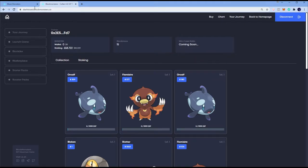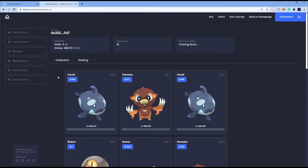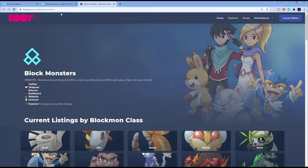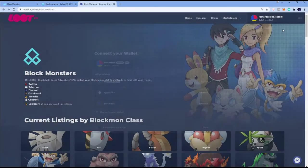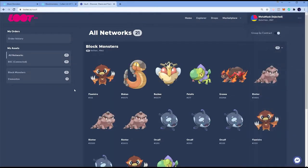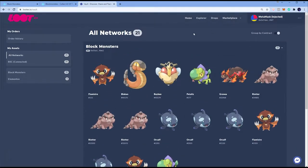So right now we're on our dashboard. You can't swap Block Monsters on the official website, but they are partnered with a website called lutex.io. On their official website, if you hit Marketplace it will bring you to lutex.io. You need to connect your wallet — connect your MetaMask — and then go to the Vault in the top right corner. That will show you all your Block Monsters on your MetaMask wallet.